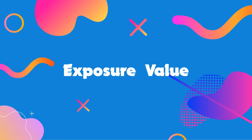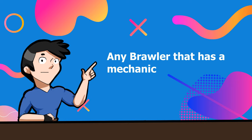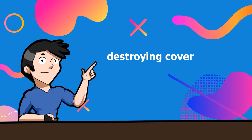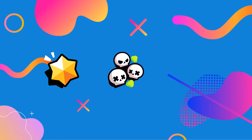Number 9 on the list is the exposure value — the ability for a brawler to expose enemies that are taking cover. Any brawler that has a mechanic built specifically for exposing brawlers taking cover or for destroying cover are exposure brawlers. These brawlers are fantastic counterplay against ambush value brawlers and throwers, and are best used in modes where hiding and bush camping is a strategy, like bounty, showdown, or gem grab.